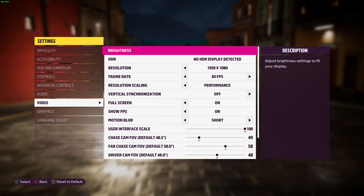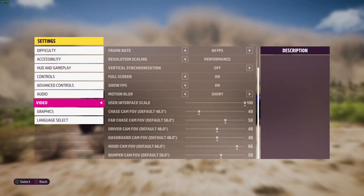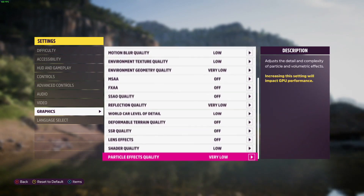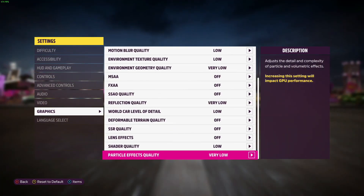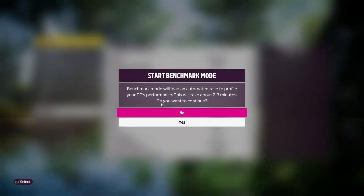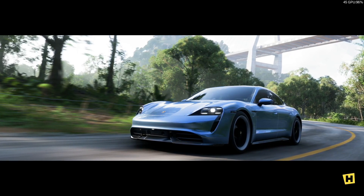To start with we are going to run the game with performance resolution scaling and the very low detail settings. This means the game will scale down the resolution from the native of the panel and will minimize the resolution of the 3D portions of the game and run with minimal effects. We are then going to run the benchmark mode and look at performance in that.